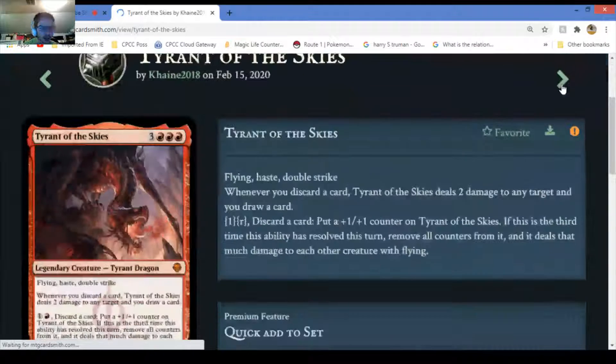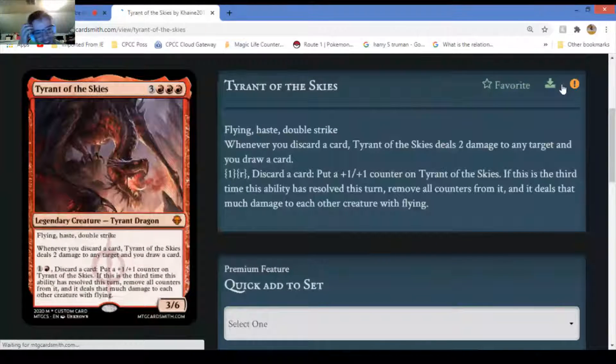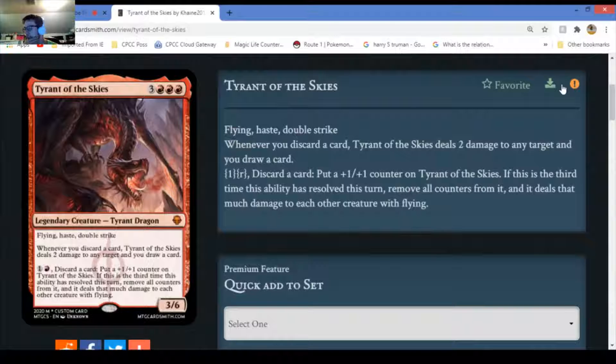Time Tyrant of the Skies - has flying, haste, and double strike. Already crazy. That's a pretty powerful ability. You can pay one and one red mana, discard a card, put a counter on it. If it's the third time its ability has resolved this turn, if you remove all counters from it, it deals that much damage to each creature with flying. Interesting card - definitely thinking mythic.